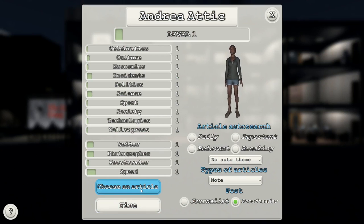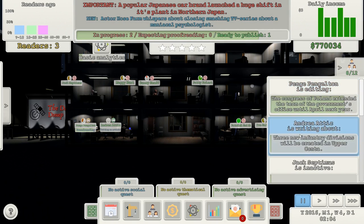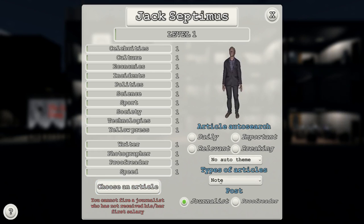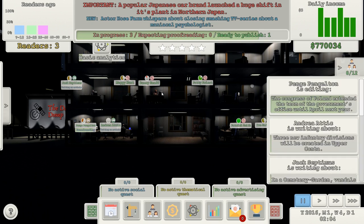Have you all got tasks? Andrea Attic is inactive — choose article, just do loads. We're going to need to update the newspaper — maybe it can go every day, every single day, because you're all just going to be writing like maniacs. Jack Septimus — you can be post journalist. I don't know what that is, but you can write interviews which are apparently better. She's writing about China's immigration system.